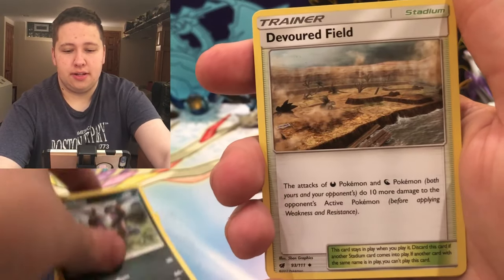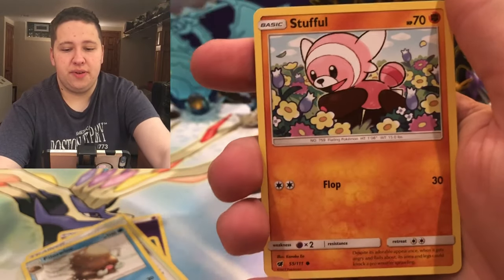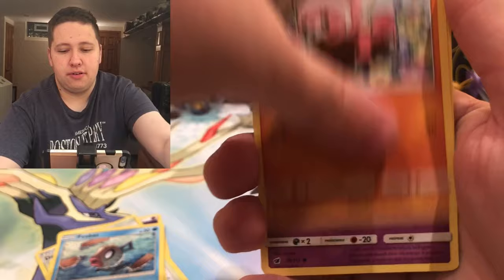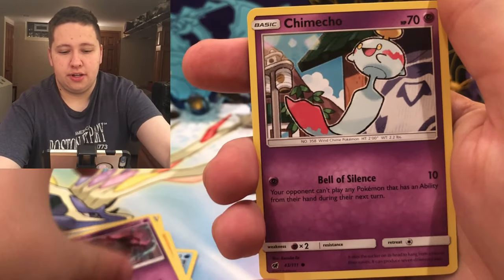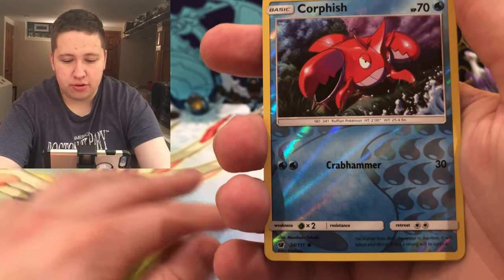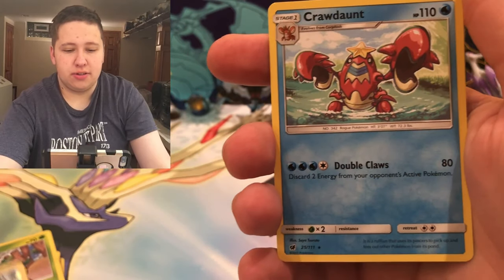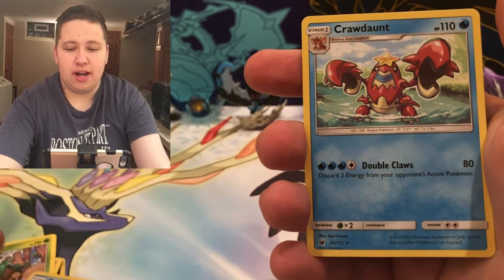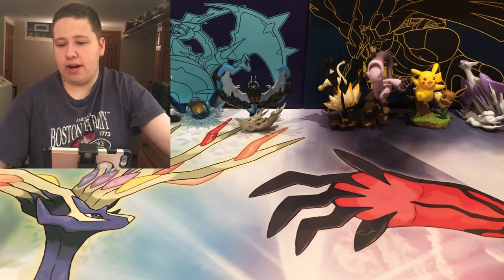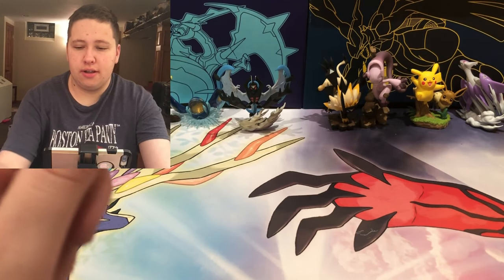Zweilous, Devoured Field, Piloswine, Phebus. Can we get two Phebus in one pack? Stufful, Strebul, Camerupt, Skiddo, there's a Crawfish. Reverse Holo Common, and then the final card is a Cronon - going basic to Stage 1 on that Reverse Holo, and a Rare. And then we have a gross green colored code card.